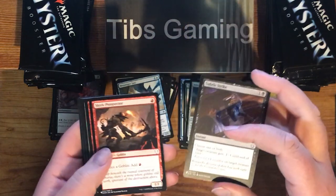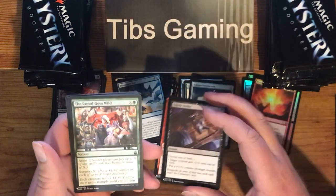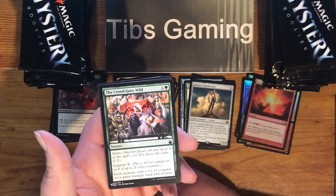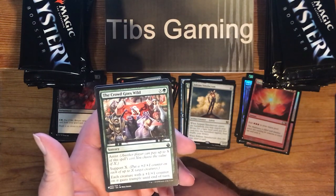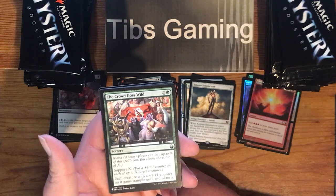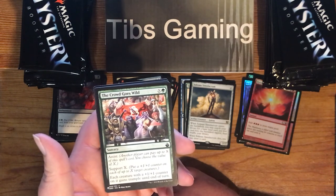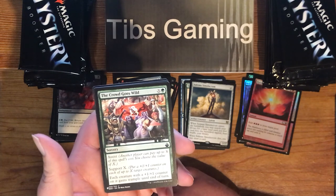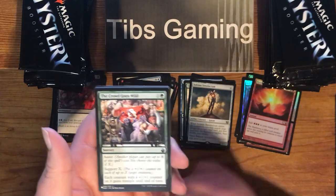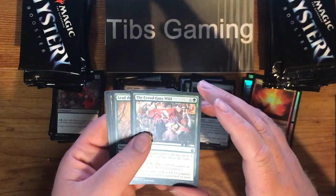Subtle Strike. Skirk Prospector. Torch Courier. The crowd goes wild — Battle Bond names are great. One green and X for a sorcery with Assist — another player can pay up to X of this spell's cost. You choose the value of X. Support X: put a plus one, plus one counter on each of up to X target creatures. Each creature with a plus one, plus one counter on it gains Trample until end of turn. So your opponent can help you pay for it.